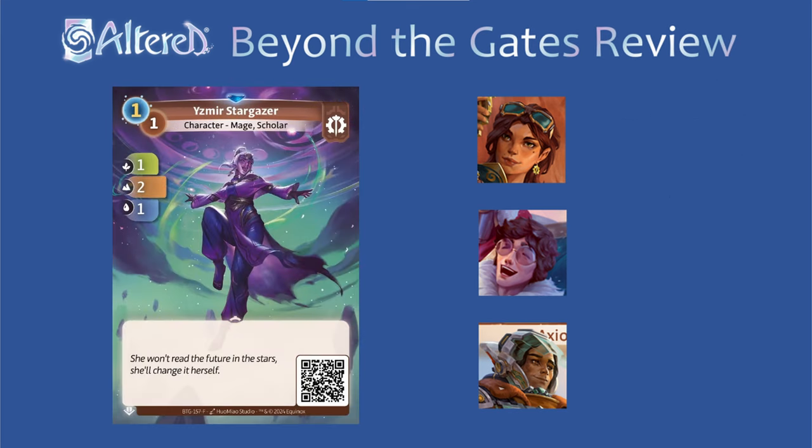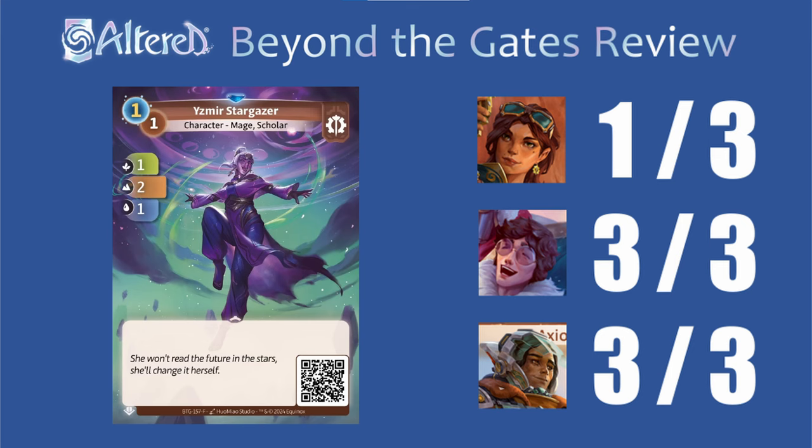Dark Racer is a super solid 1 drop — you can use it to flip an expedition, or it's like a pseudo after you. I'm sure some people might choose to play it in Sierra, but I feel like we'll probably end up running different cards, so I'm going to give it a 1 for now. But in Trace and Subhash, this is exactly what you want to be pairing with things like your Havens, so I think it's a 3 for both of them.